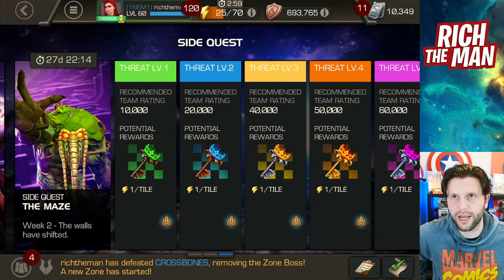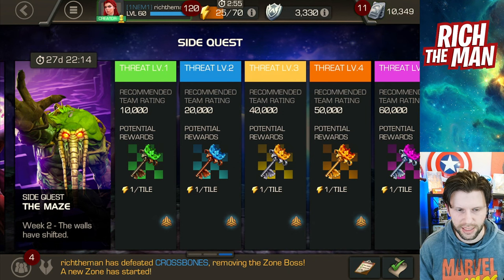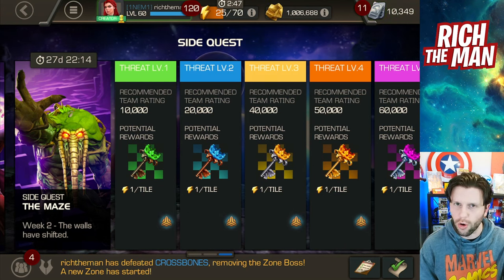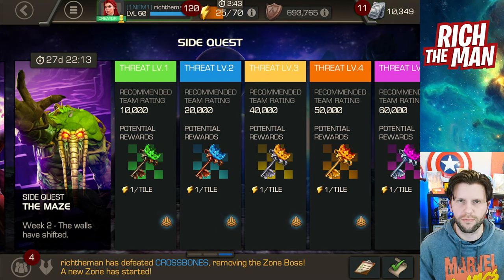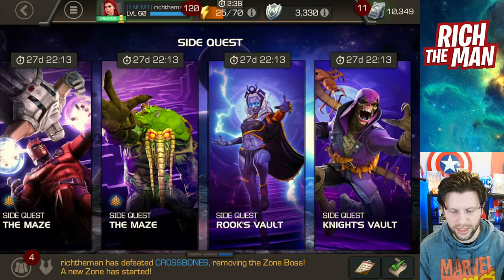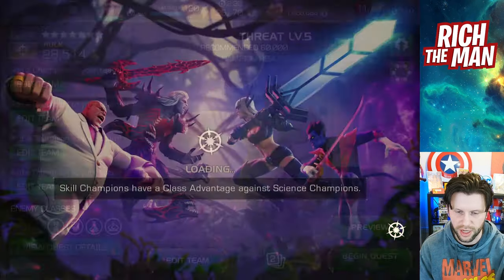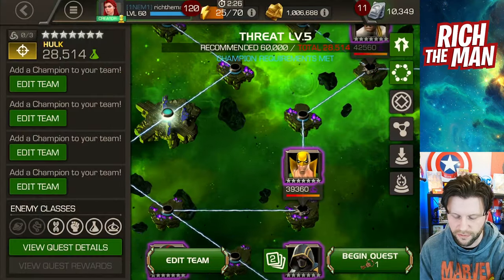Of course this week's sidequest, week 2, has got a different flavour to it. Even though Man-Thing is the end boss, for some reason I've faced off against Man-Thing, but I've also faced off against Mangog. So it's all the mans. I'm Richard the Man, real name Richard Manning. Anyway, sidequest week 2 options. I'm going to be focusing this on the most difficult, which is Threat 5, but it is kind of covering other elements if you're going up against some of these champions. I've done most of the paths so far with this.